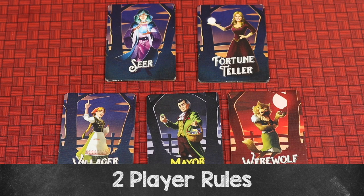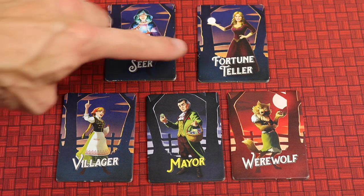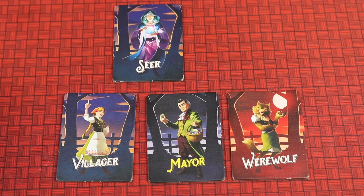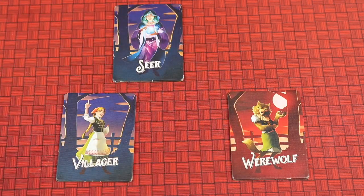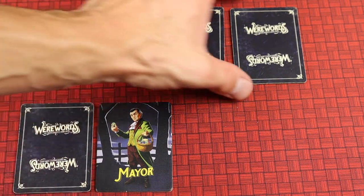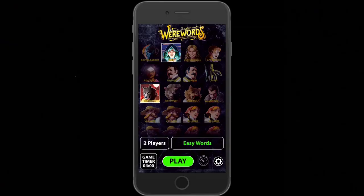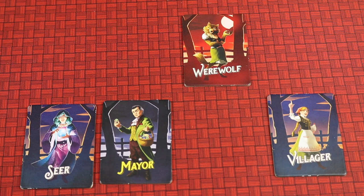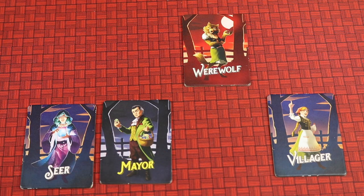When playing with two players, you'll always play with one villager, the mayor, and a werewolf, plus either the seer or the fortune teller. Give the mayor role to one player — in multiple games, take turns being the mayor. Shuffle the other three tiles face down, give one to each player, and one tile stays face down in the middle. In the app, select only the seer and the werewolf; it will say two players at the bottom. If the magic word was guessed correctly, whoever was the werewolf flips their tile — if it's in the middle, neither player had it and both players win together.